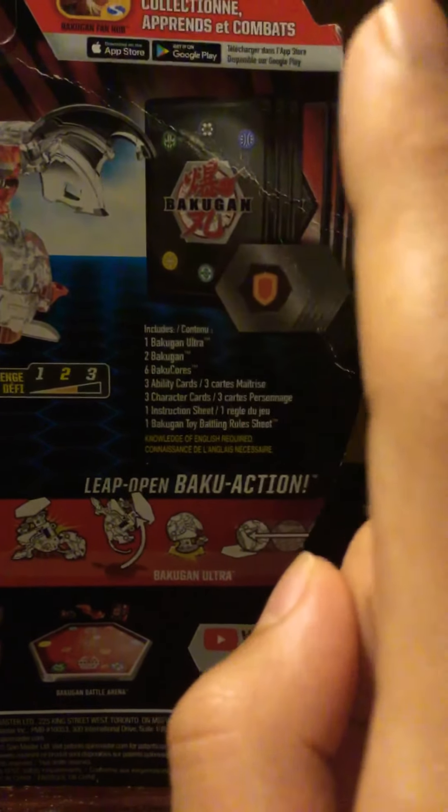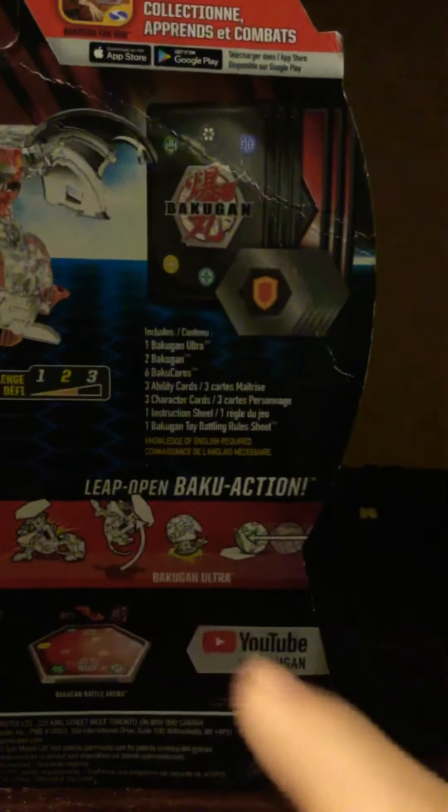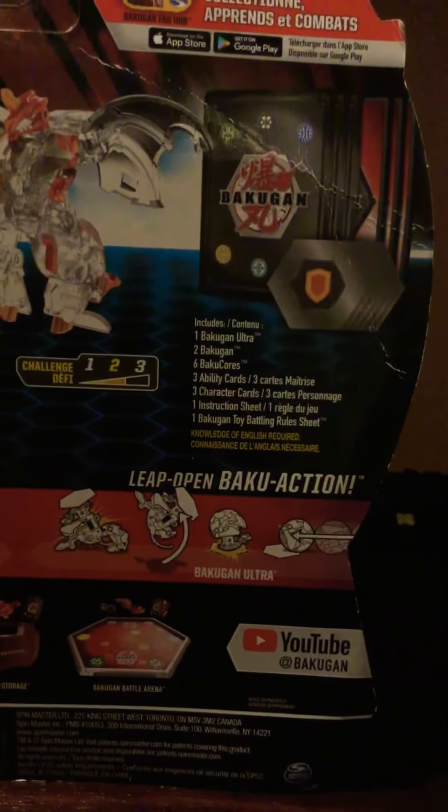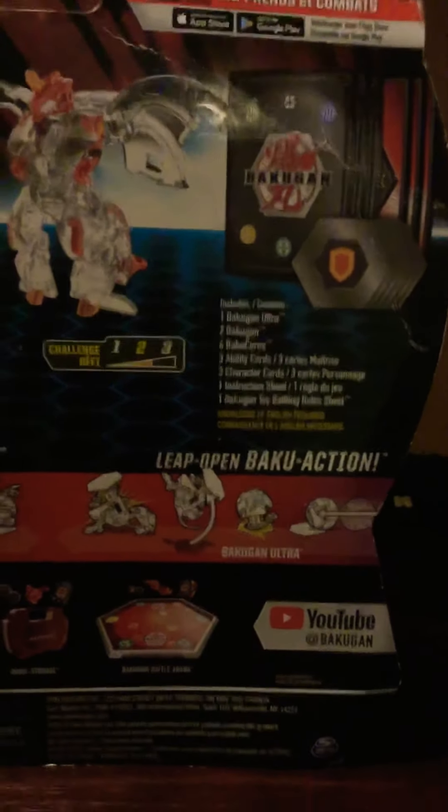And six backs, of course, right here. Three ability cards — I think it's that red one. Yeah, three character cards. The ability card is the red one, and three character cards, one instruction sheet. And one Bakugan toy battling rule sheet — that's a good part. So yeah, that's all it comes with.